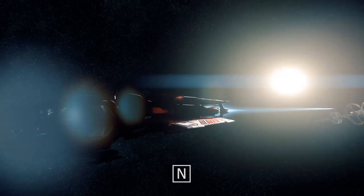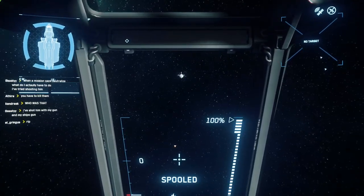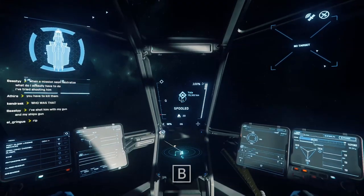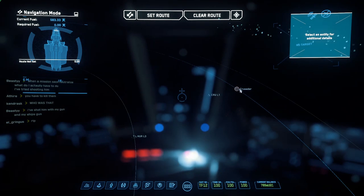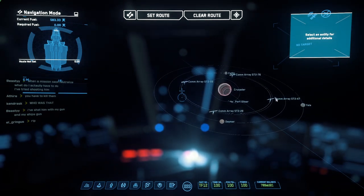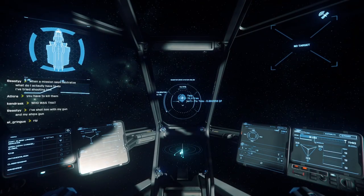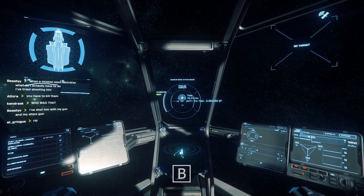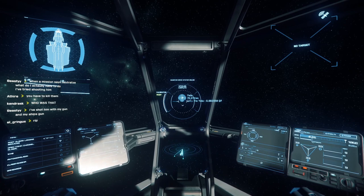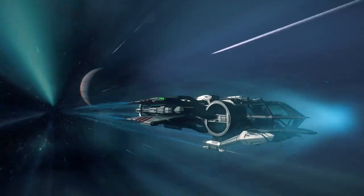Press N to bring up your landing gear. For quantum travel, you can press B to spool, but first set a marker. Press F2, go into your menu, scroll into Crusader, scroll in until you hit Yela, go to the top and hit 'Set Route.' Then press B to spool, hold B to initiate, and you'll enter quantum travel.